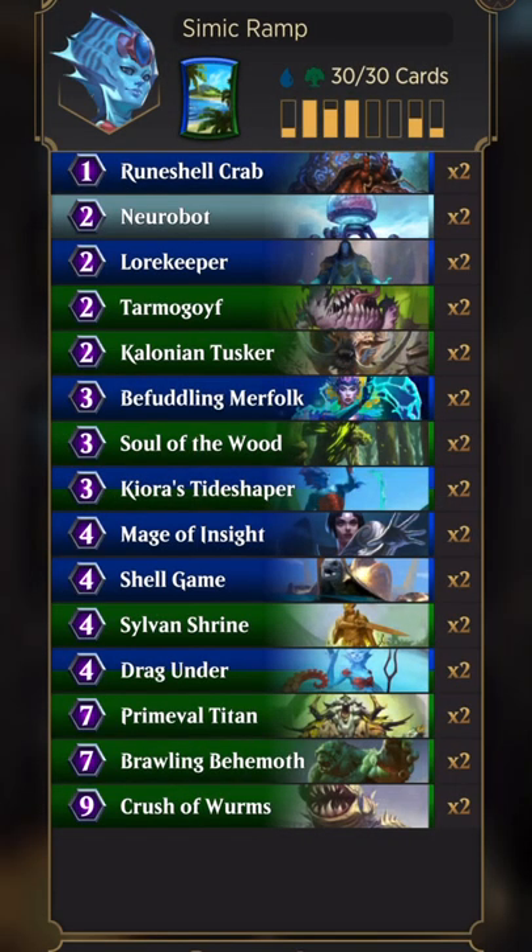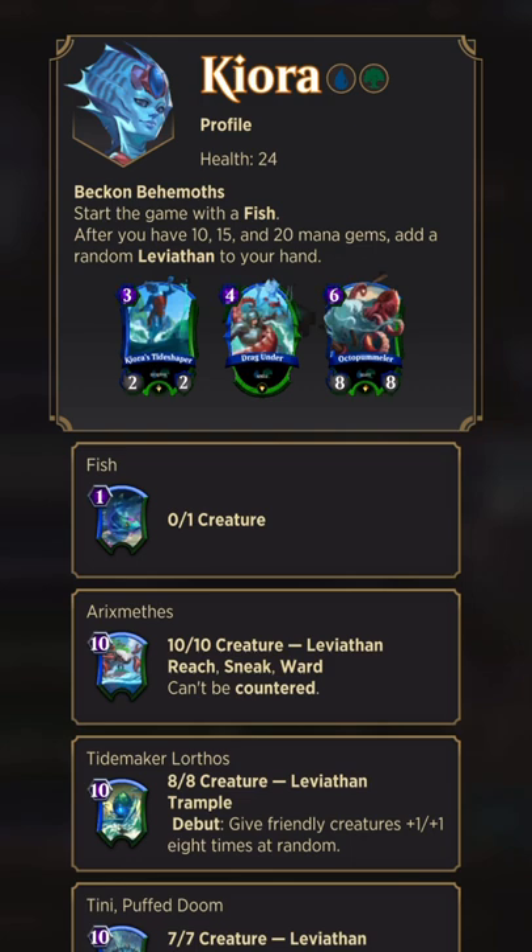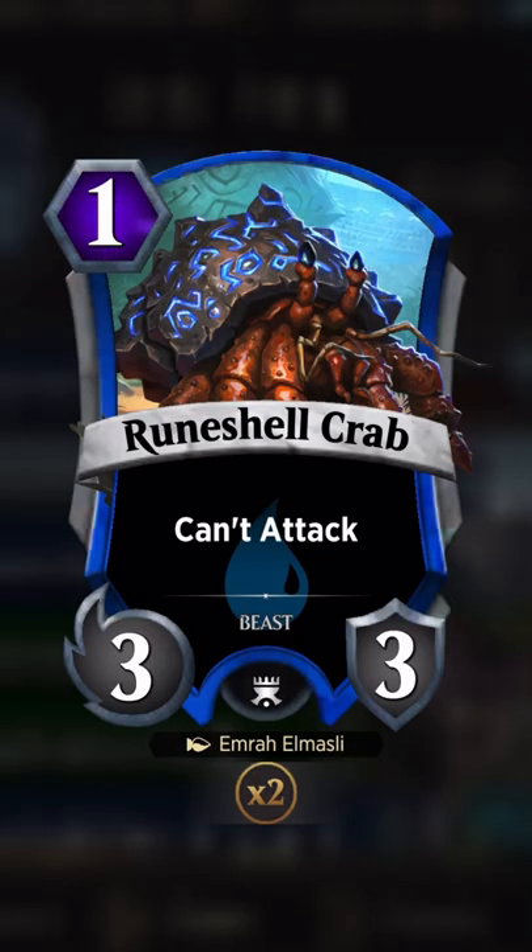Today we have a Simic ramp deck featuring Qura. Her ability is you start the game with a fish, which is a 0/1 creature. When you get to 10, 15, and 20 mana gems she adds one of these krakens to your hand. The first one is a 10-drop 10/10 with reach, sneak ward, and can't be countered — extremely good for closing games, a big answer to control. You just need to survive.